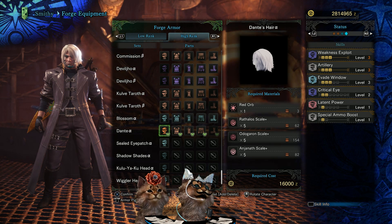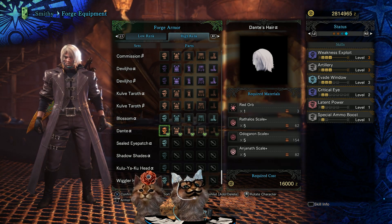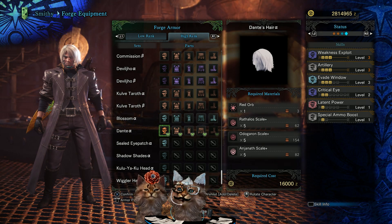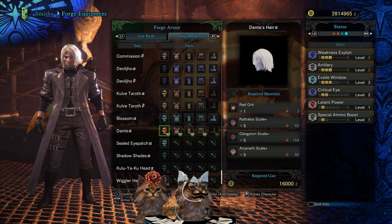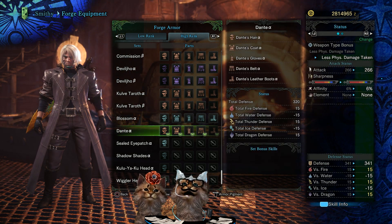Your skills without anything else: weakness exploit fully at level three, evade window three, critical eye two, and latent power one. I still think he should have had agitate instead of latent power - I think that's more Dante's style. Making the demons mad, and when they get mad he's happy, so he gets more power.